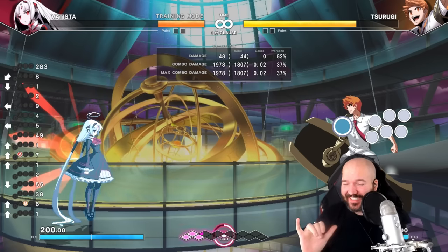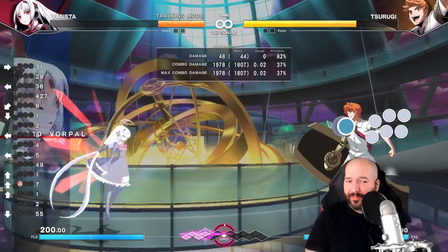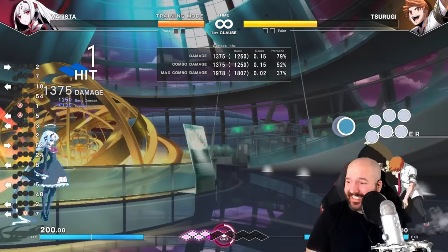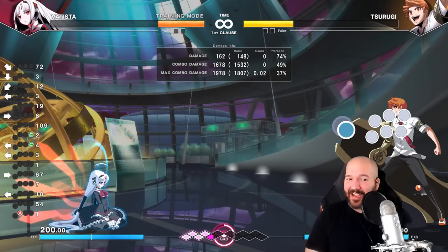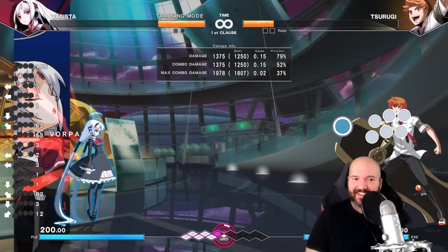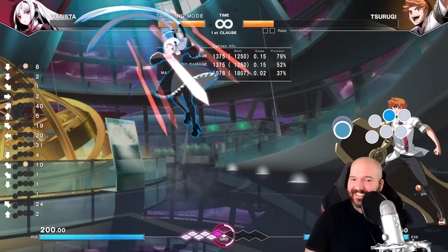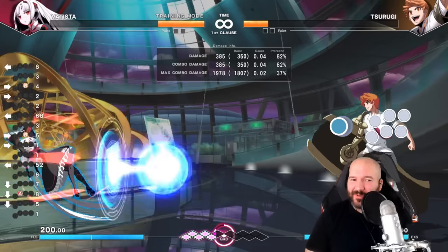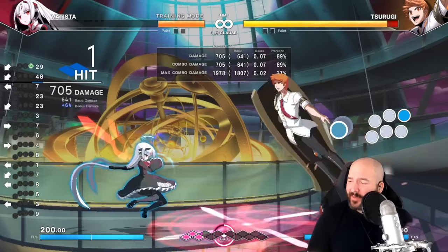What really makes Vatista unique is she also has reverse charge moves — I've never really seen this from any other character. If you hold forward and then press back plus attack, she has a move tied to that, which is a little bit crazy. It's really hard to wrap your mind around if you've been playing normal charge characters your whole life. The same thing applies vertically: hold up then press down plus attack to get a special move.